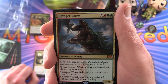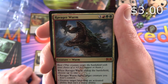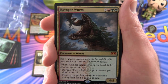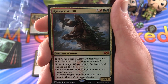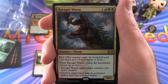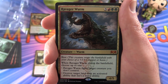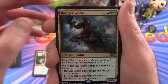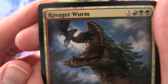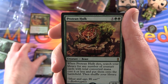And a mythic — yes, it's the Ravager Worm. Creature Worm, 4/5 for six mana. It has Riot, so it enters the battlefield with your choice of a plus one, plus one counter or Haste. When it enters the battlefield, choose up to one — it either fights target creature you don't control or destroys target land with an activated ability that isn't a mana ability. And he's having some lunch there — not sure what that beast is.